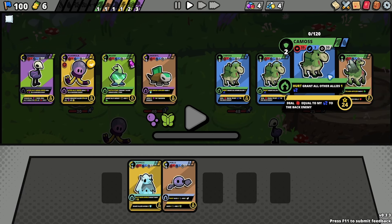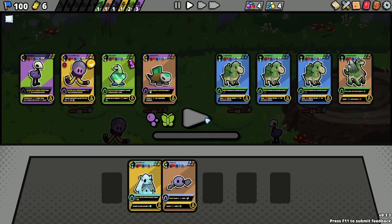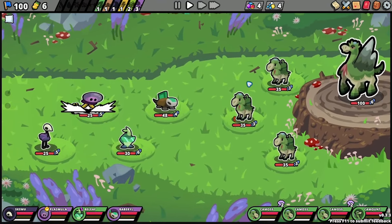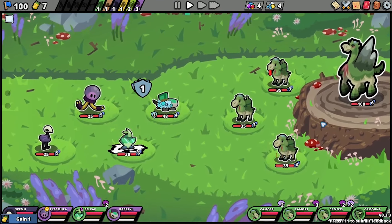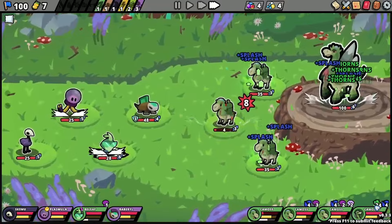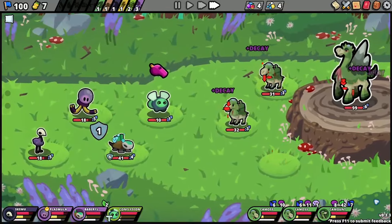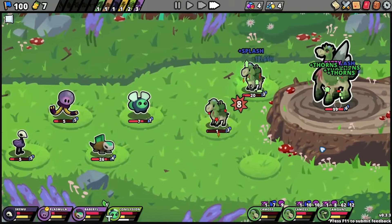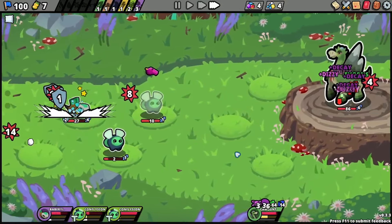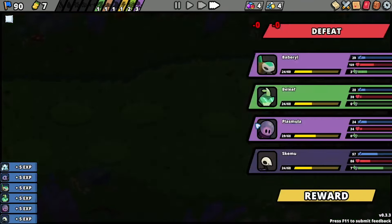I might be able to beat the mini boss with it. 'Hurt, grant other allies one splash' — it kills my back ally. 'Splash applied, gain two cactus. Grant all other allies...' What the heck — so you're gonna have like 20 cactus and you gain fortification. I lose. You can't beat the cactus, it's bullshit. I've already lost every time I hit you, you will kill me. You've got 24 thorns already — if I hit you one time I'm pretty much dead.